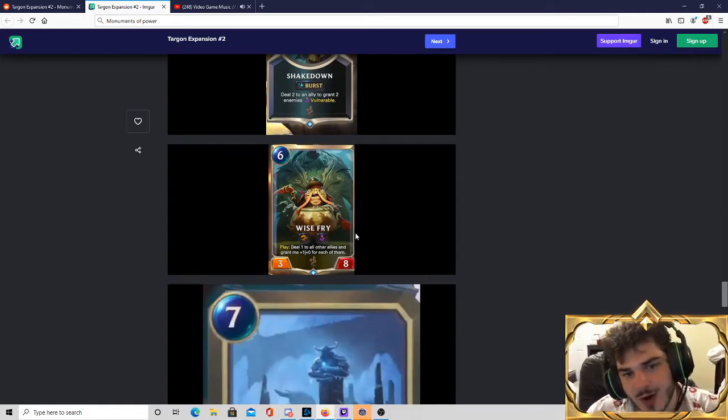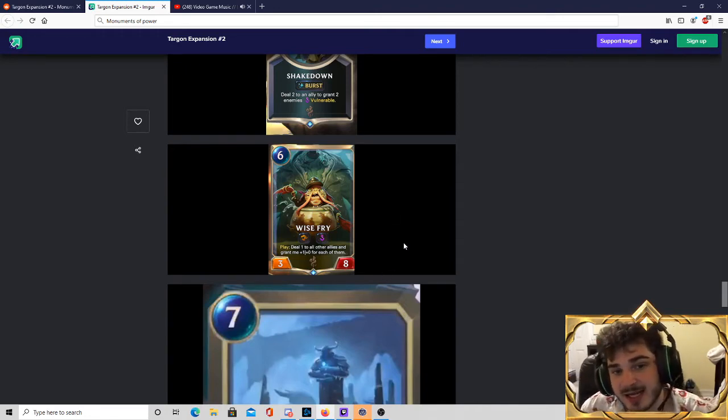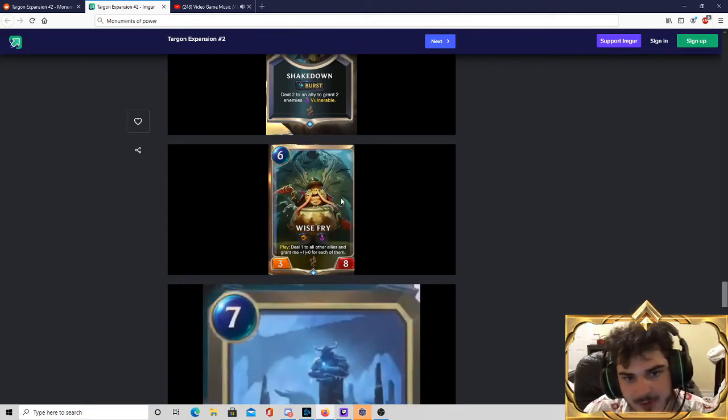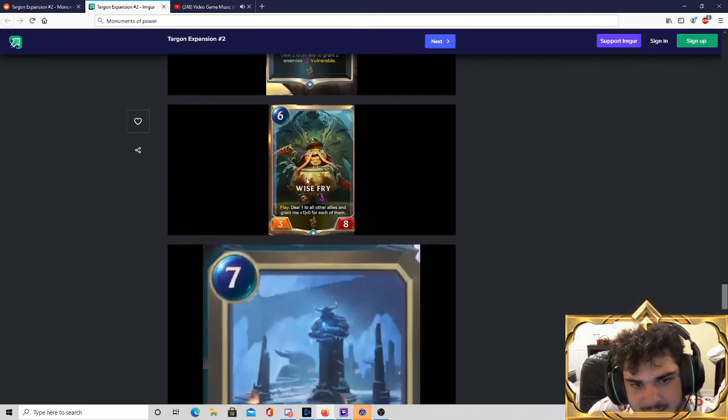Wisefry — 6-mana 3-8. When you play him, he does 1 damage to every other ally and then gains stats. You could imagine him being a 5 or 6-8 Overwhelm, maybe sometimes a 7-8 or 8-8 — that seems a little high-rolly. He himself is vulnerable, which isn't great, but he's kind of beefy — a 6-8 for 6 is hard to remove and probably gets in 2 attacks, which might be enough to pressure the opponent. I kind of think this card requires too much setup to be good, but who knows — maybe this one gets there. I don't really think it does, though.